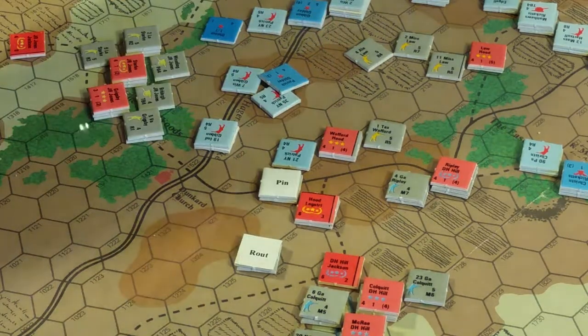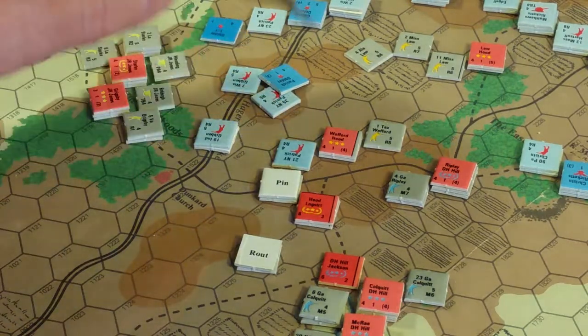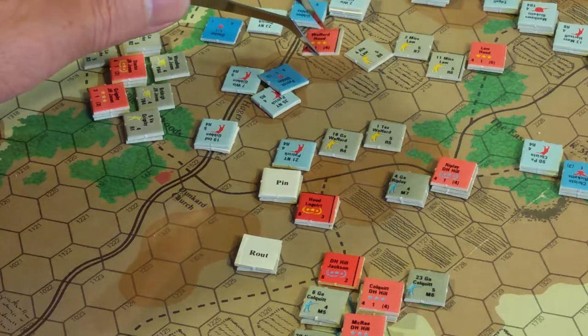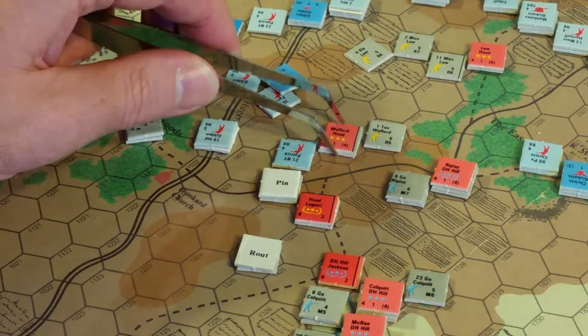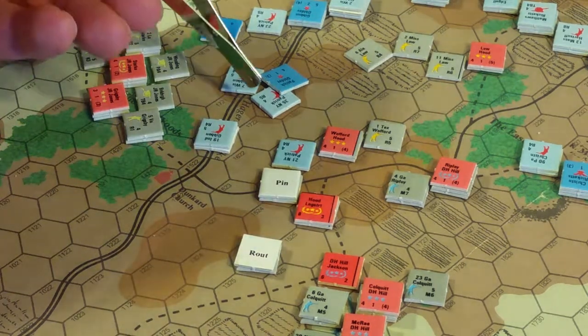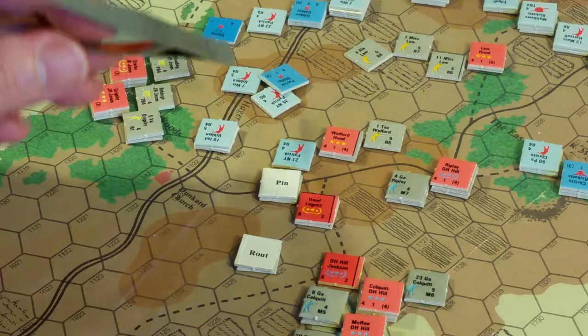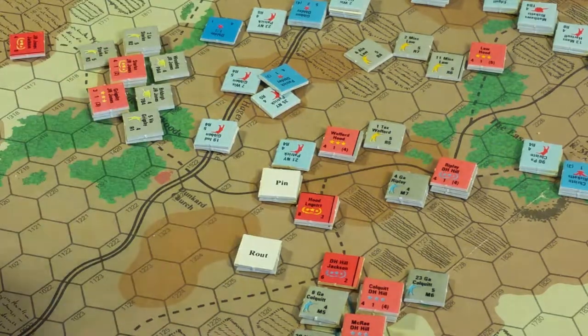Let's see if there's other combat. I'm going to fire right down here from this high ground. It's a strength 4 Confederate target, so there is no unit density adjustment. 35th New York, current strength of 5.